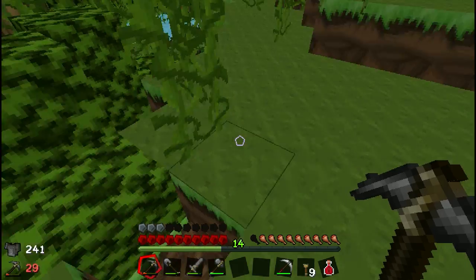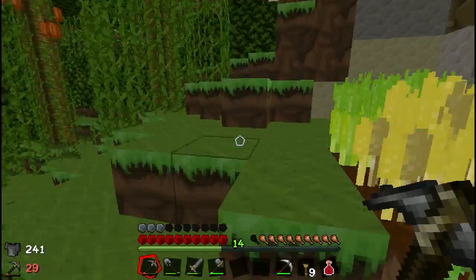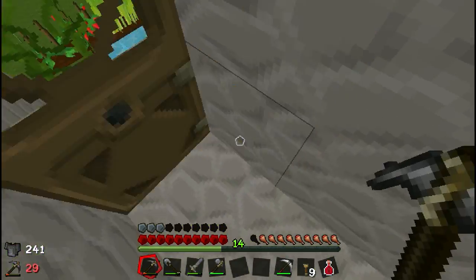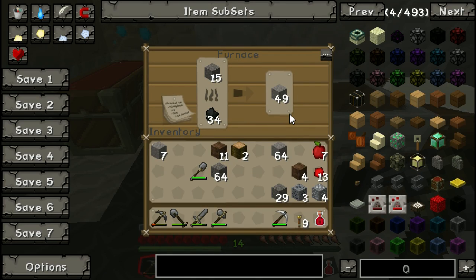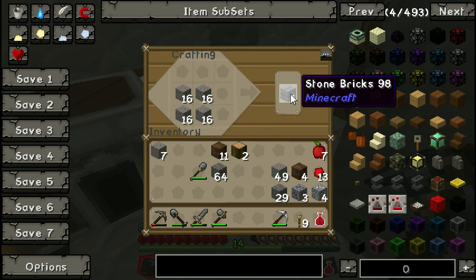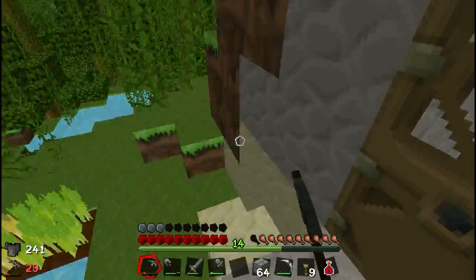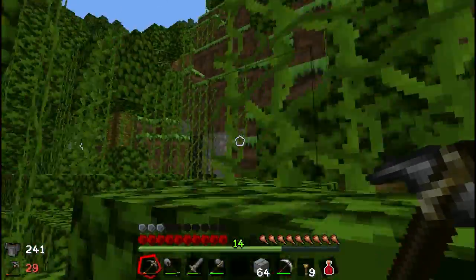So why am I cooking up endless amounts of cobblestone into smoothstone? Well, it's because we are going to start building today, and we are going to be building in stone bricks — at least a little to start off with.